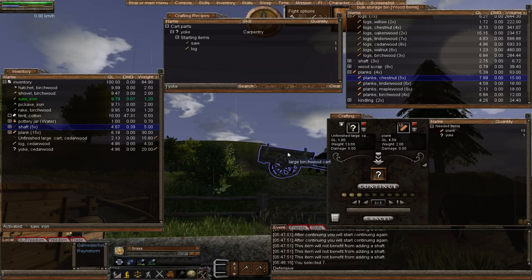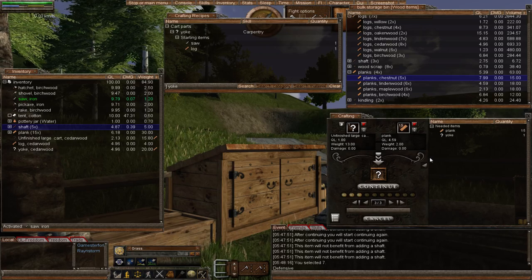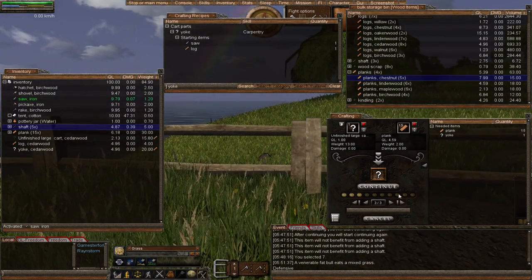Hello and welcome back to episode 18 part 2 of my Wurm Unlimited tutorial, carrying on from where we left off in part 1. We were adding the components to this large cart — we've created our yoke, and we are now going to add all of the planks. I just dropped all the planks that were necessary, so we shall continue on. I'm sorry it has taken over two parts but it's the nature of the beast.